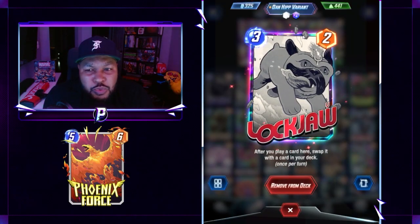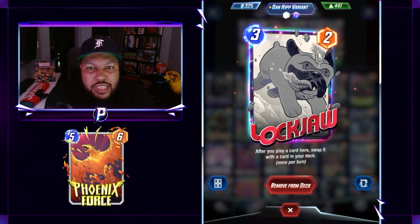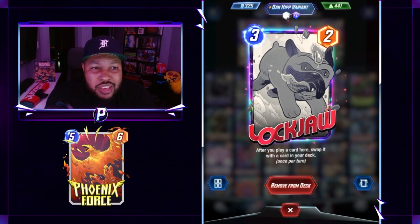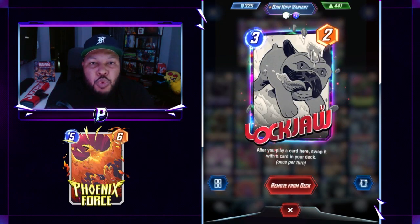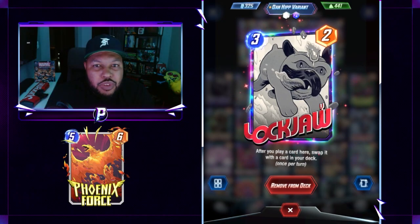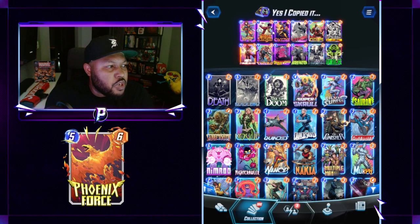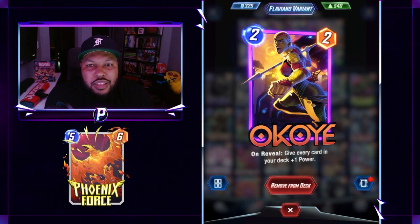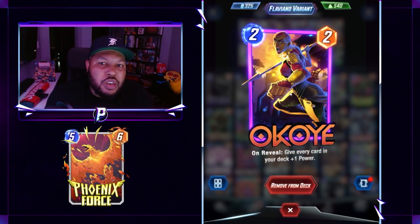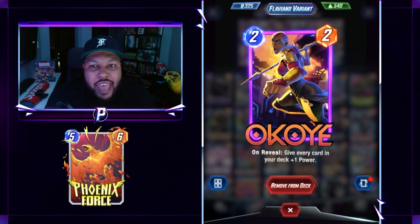Lockjaw is a pretty good card. Just play Wasp or any other cards into there. I play the stones into Lockjaw's location and then play Space Stone at another location. I move Lockjaw to the Space Stone location and then start all over again. It's a pretty good card.